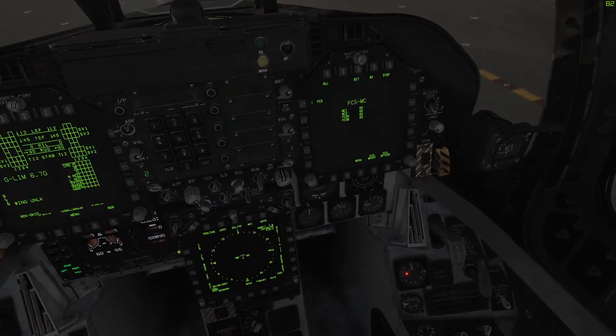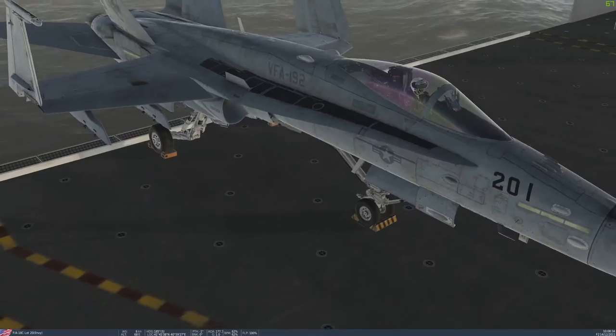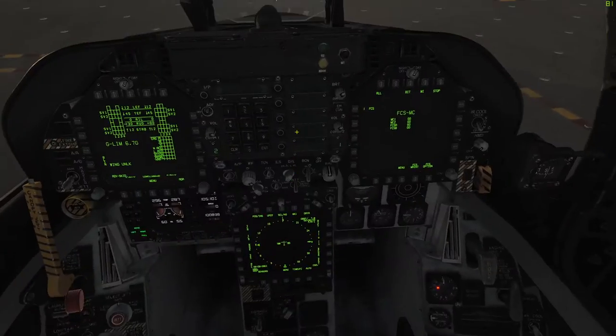It's that simple. Right now we can just release the parking brake, get rid of the chocks, and you're good to go. You don't need to set up anything else — that's how you start up the Hornet.